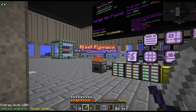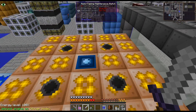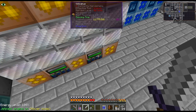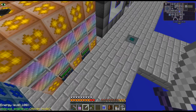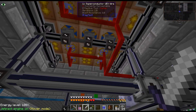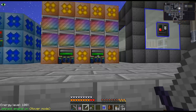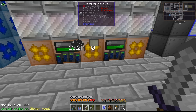Now, I have done a couple little things here and there. I have added two more Volcanuses, and I have upgraded these to UEV power. So I am just passiving the Cosmic Neutronium as much as possible here.